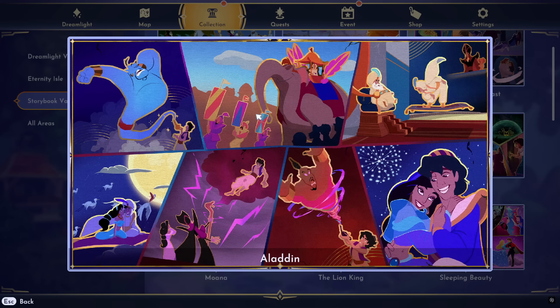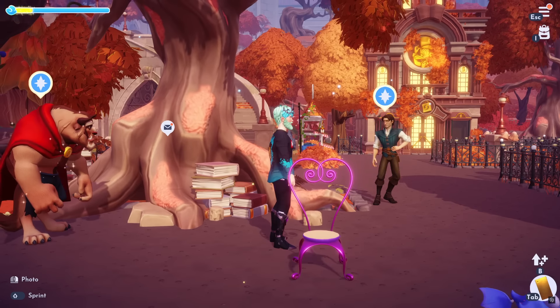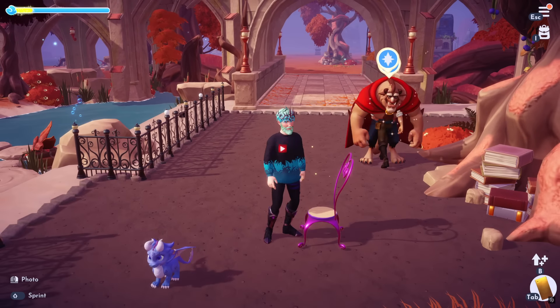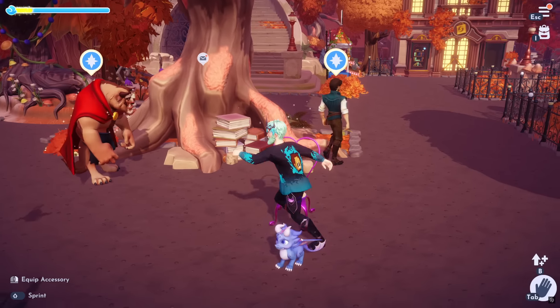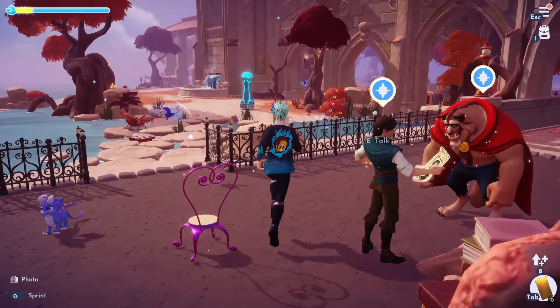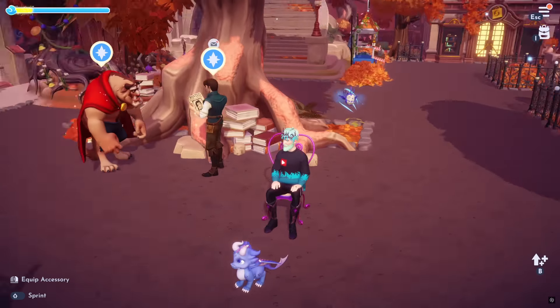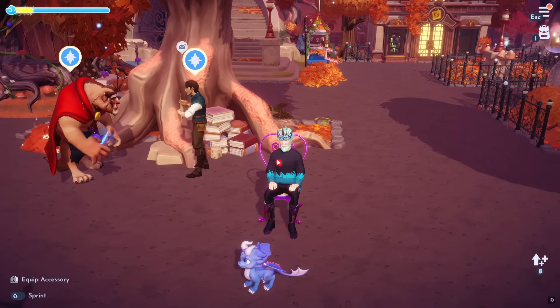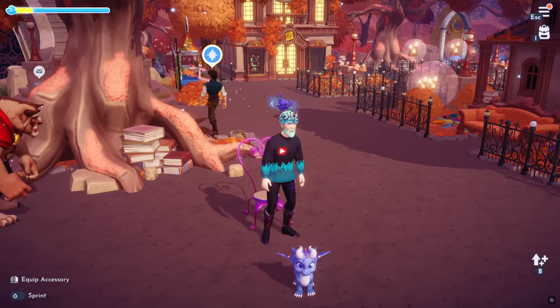Up next is the Aladdin tapestry. After you complete this puzzle, you get a chair — the Agrabah Chair. I've seen every version of Aladdin and I have to say, I don't recognize this chair. It's definitely giving me Alice in Wonderland vibes with the heart and the color of it. If you guys know the connection, let me know in the comments. It's a new chair and I'll definitely take it, though I felt they could have given us something different.